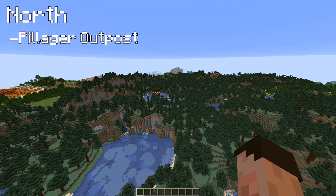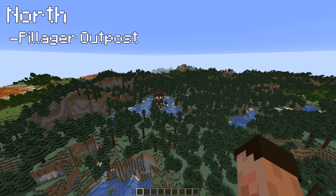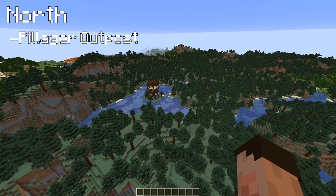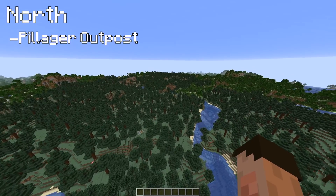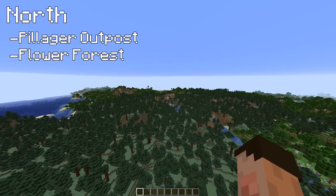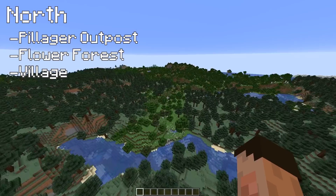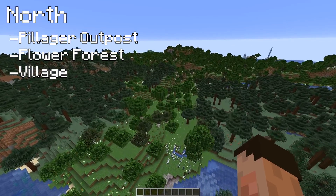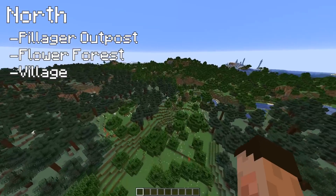That pillager outpost is literally right there, which implies there's probably a village not too far away. There very often is a village - you don't often see them without a village nearby. Well maybe we'll trip over it later. Coming in, is that a flower forest already? Just a little flower biome - I think that's just a lot of flowers, but there's probably plenty of bees down there.